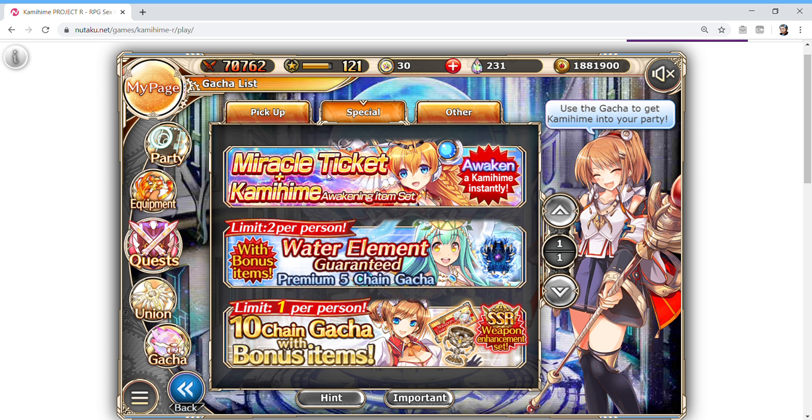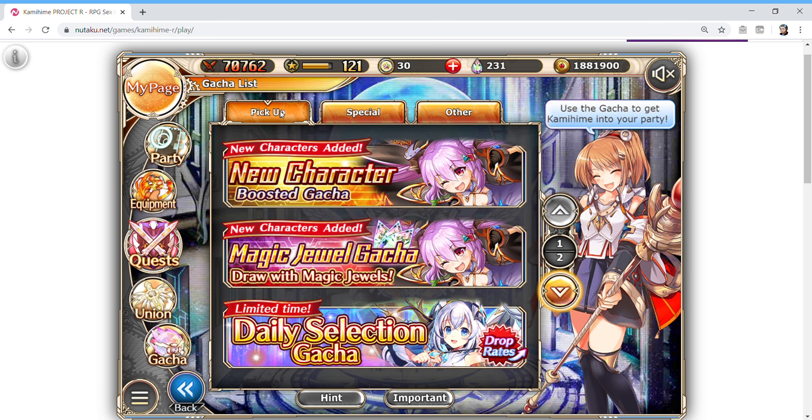If you use everything in the set with them, the guaranteed element gachas are actually pretty good to pay for, because if you're aiming for a specific element it narrows the pool dramatically — you'll never get anything from say light, dark, fire, or wind if you're going for the water one. That cuts off about five elements, which can be quite good. Be aware this weapon enhancement ticket is a little misleading — if you pay for it, it gives you one of the Dragonic Eye weapons, not a Kamihime weapon. The gacha 10-draw might give a Kamihime weapon, but the ticket itself does not, so pay attention to that.